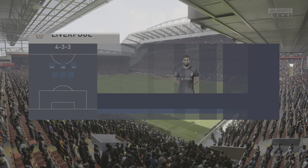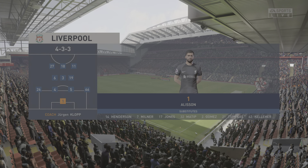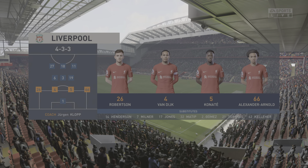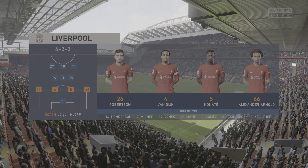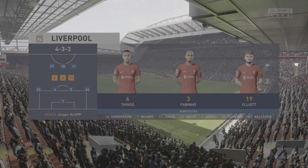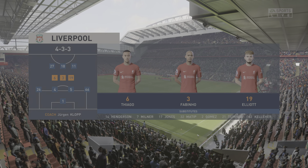This is how Liverpool will line up. Alisson gets the nod in goal. Andrew Robertson starts with Trent Alexander-Arnold in the full-back positions. Thiago starts alongside Fabinho in the centre of midfield, and in this tactical set-up they have just the one player in attack.